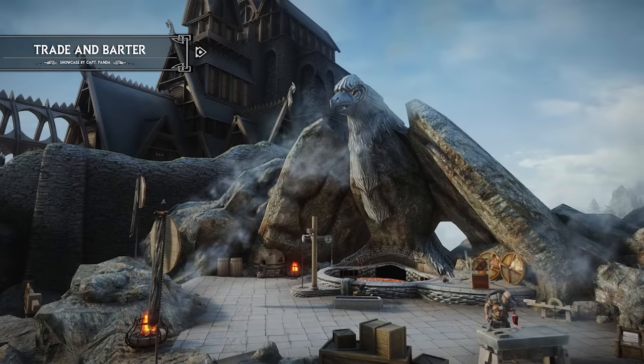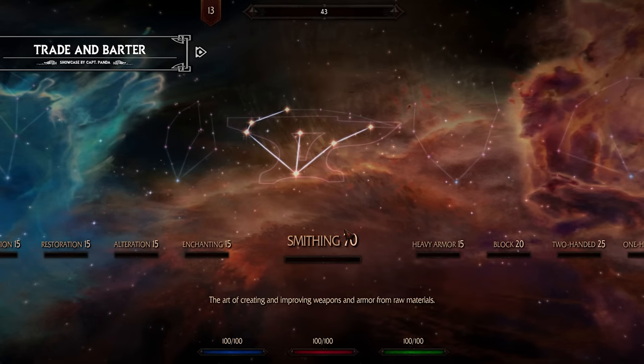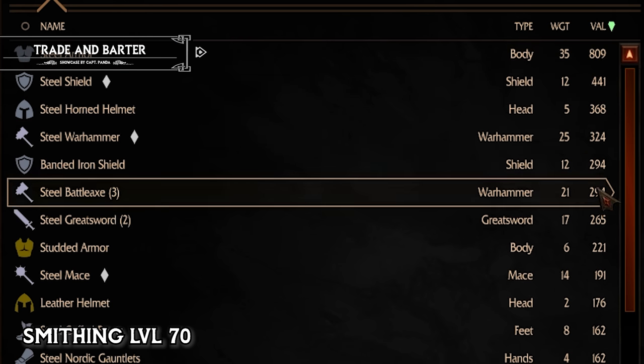To elaborate even more, for instance, under knowledge, blacksmiths will recognize and value a player's skill at the forge and offer better prices accordingly. So the higher your smithing skill is, the better prices you will be offered.